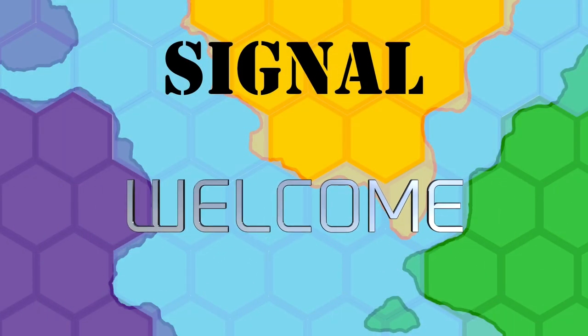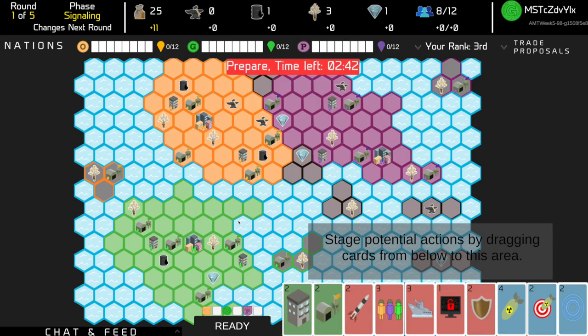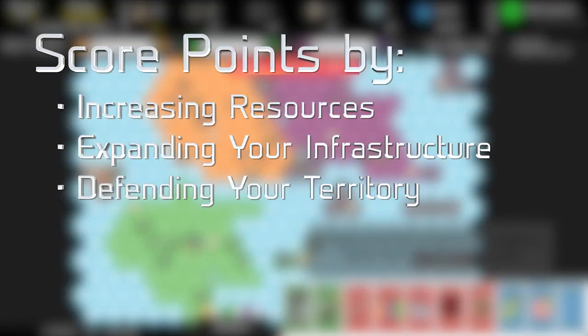Welcome to Signal. Your objective is to ensure your country thrives by increasing your resources, expanding your infrastructure, and defending your territory from attacks and invasions. You get points in the game by achieving these objectives. The player with the most points wins.